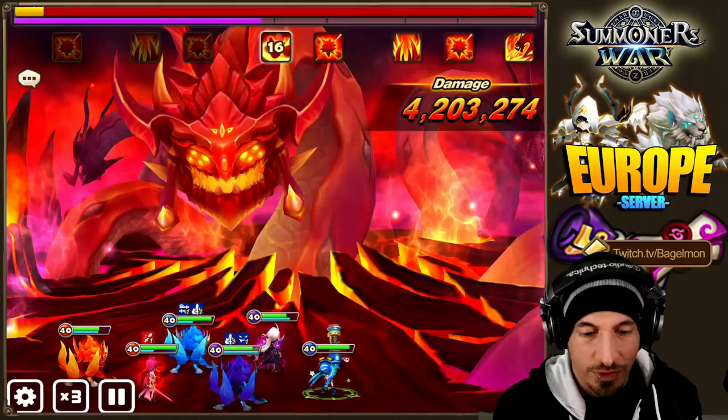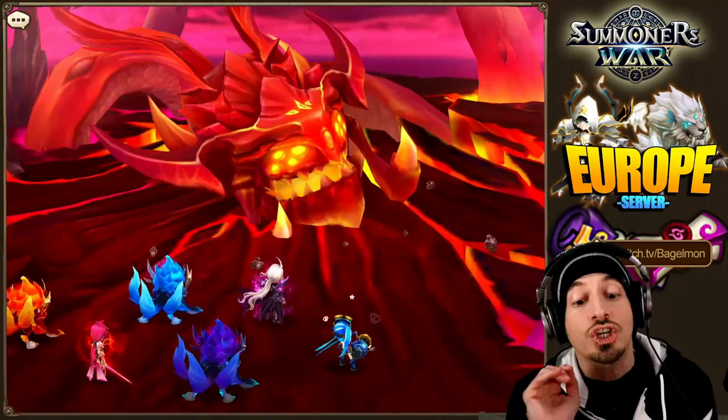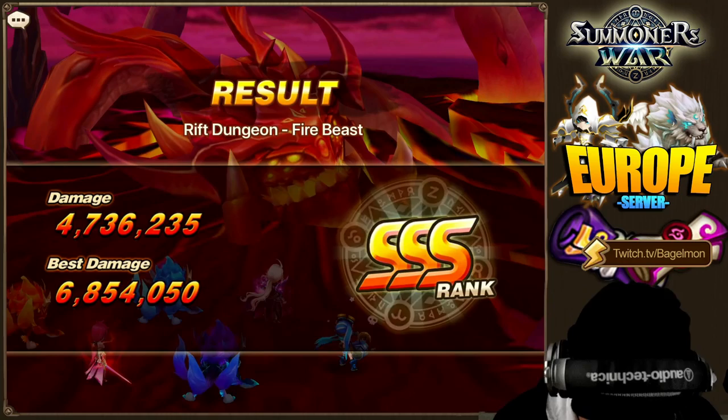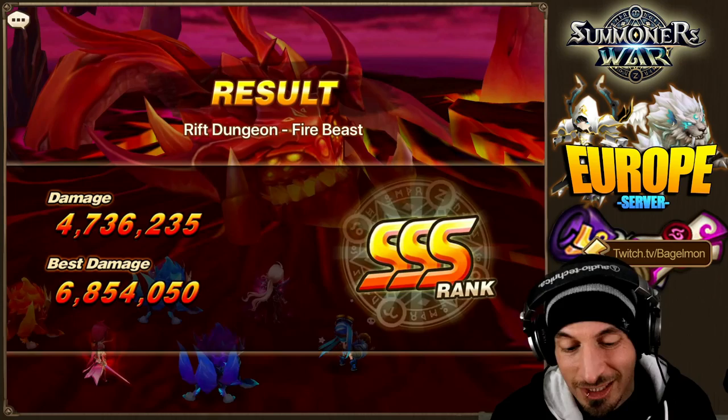Her first skill was off cooldown anyway. So it works perfectly fine. She does fantastically with all those AoEs — works really great here. Next Rift Beast we're going to try is the Wind Rift Beast. She has Element Advantage over here and she's just a big fire damage dealer. She doesn't really provide any defense breaks or attack power buffs or healing or anything — she's just a fire damage dealer, but she does a decent amount of fire damage.